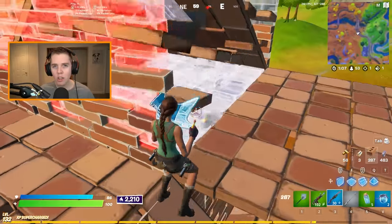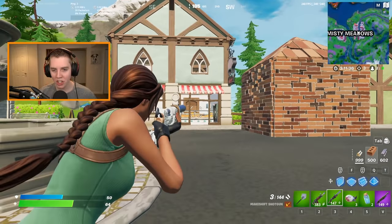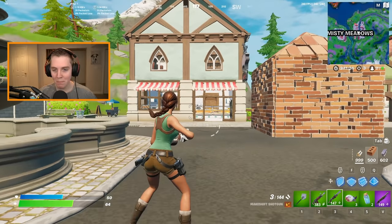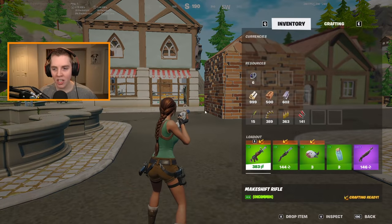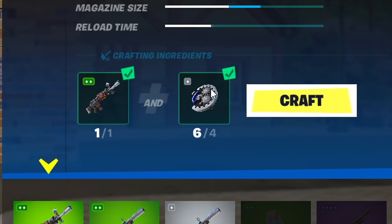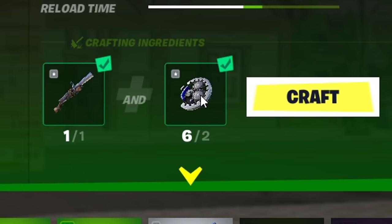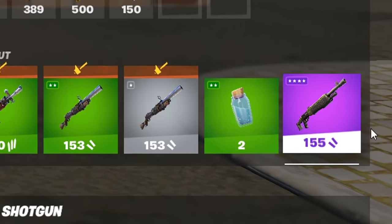Trick number two is a really useful way to get more damage out of your makeshift shotgun. Just like the cuttlefish, the makeshift shotgun was changed after the update. There are now three bullets per clip, a big step up from two previously. They also changed how the crafting works — to get to blue rarity it still takes four mechanical parts, but the white version only takes two to get to green. Crafting into the purple pump now takes six mechanical parts.